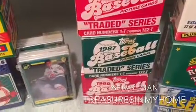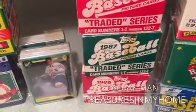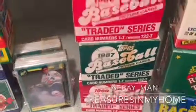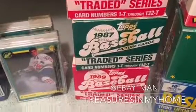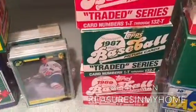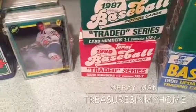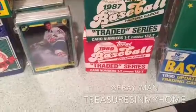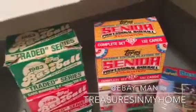The '87 traded set key cards would be David Cone and Greg Maddux. The '86 set also has Barry Bonds, and there's another Barry Bonds card in '87. For the '89 set, I'm not sure of the key cards — possibly Sandy Alomar or Roberto Alomar. I haven't looked at that set yet.